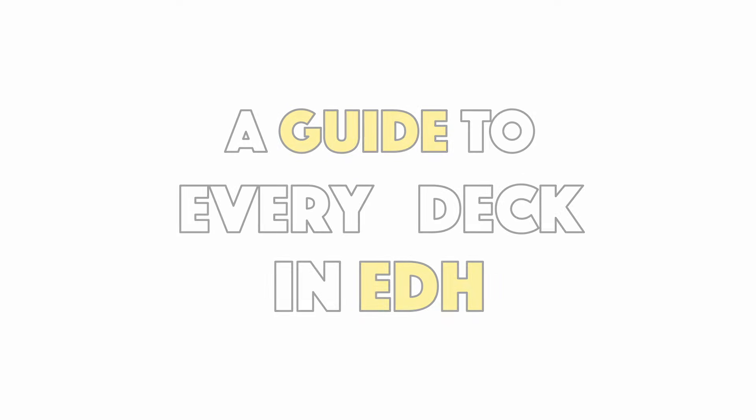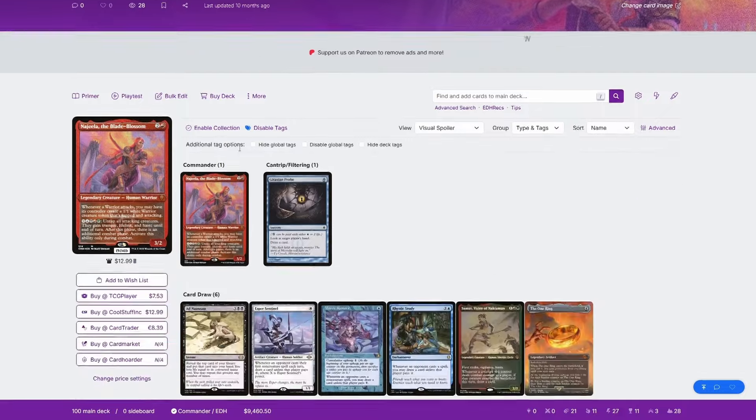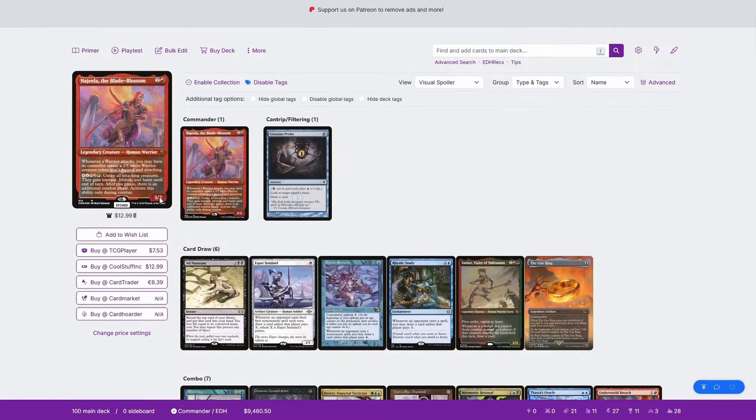Welcome to a guide to every deck in EDH. Today we're looking at one of the most prominent CEDH commanders available: Najeela the Blade Blossom. Najeela is a three mana red 3/2, but it has WUBRG in the text, so it is technically all five color identity.